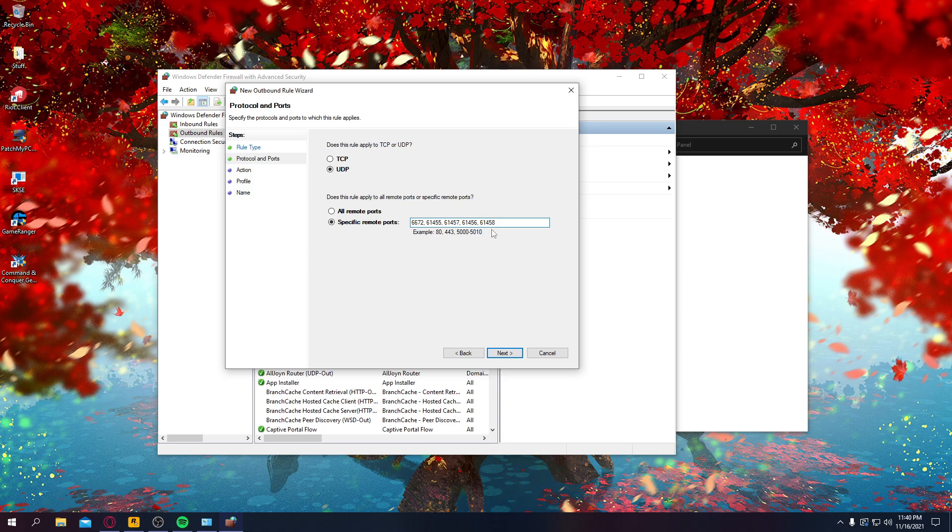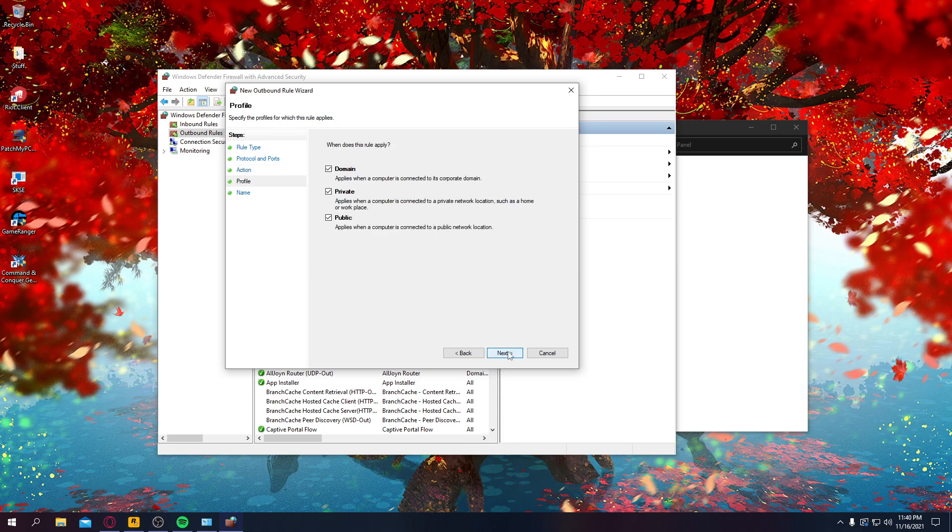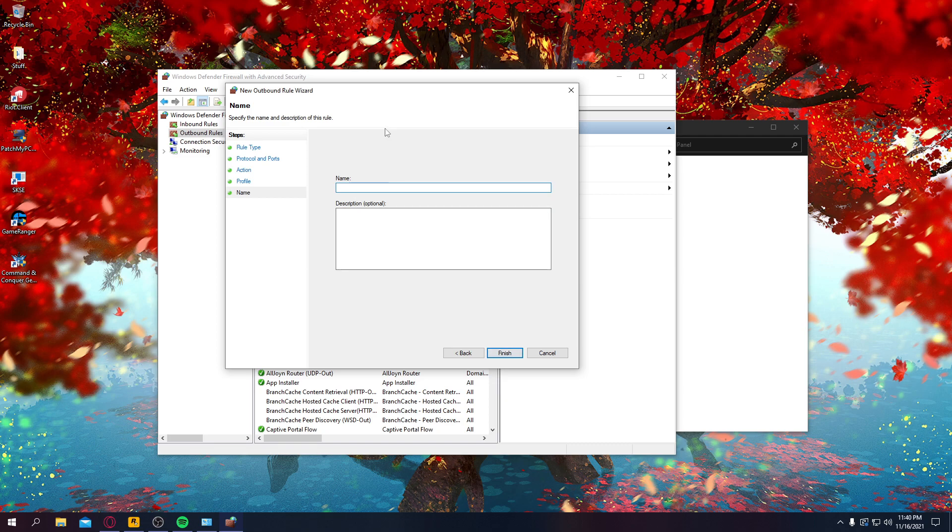That's probably easier. Once you do that, click Next, and then leave Block the Connection, which is default. Click Next again, click Next again, and I typically name mine RDO Solo Lobby. You can add a description if you want, and hit Finish.